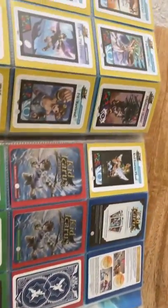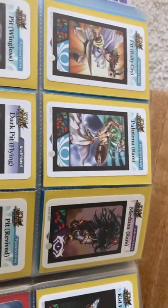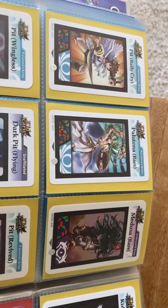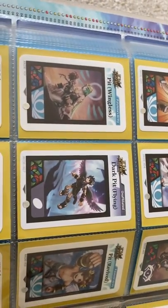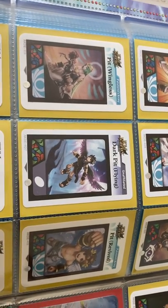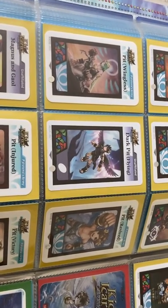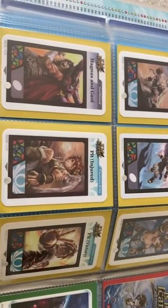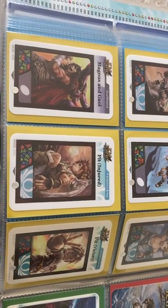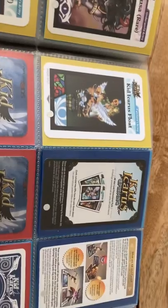These cards are fully scannable. Now here's where we get to some of the cards I made — the ones that are not released. Pit Rally Cry and Palatina Rare were officially released. Medusa Rare I made myself — it's fully scannable. Pit Wingless I translated and made myself. Pit Revived as well. Dark Pit Flying actually came with the strategy guide. I also have Magnus, Pit Injured, Pit Victory, and Kid Icarus Float.